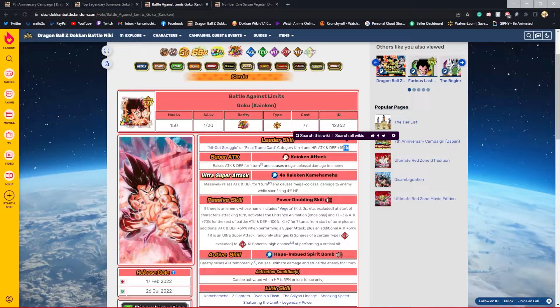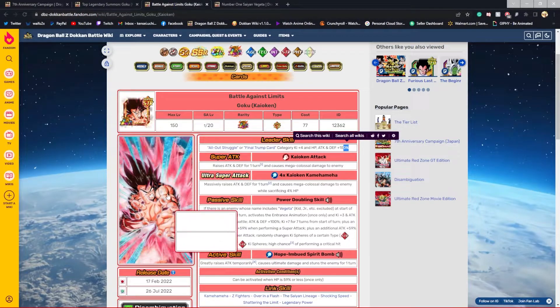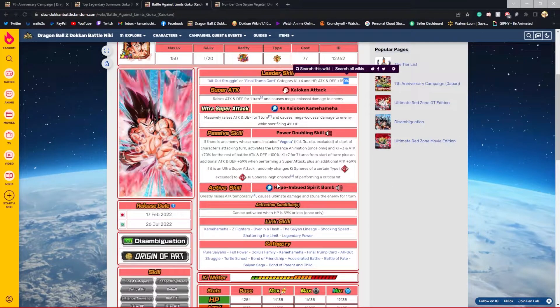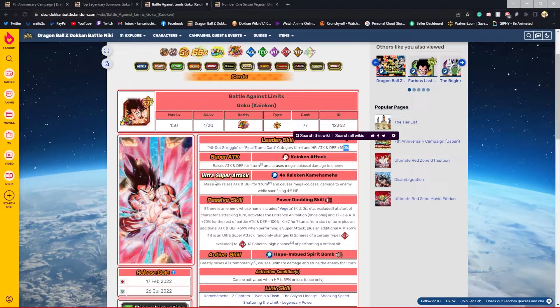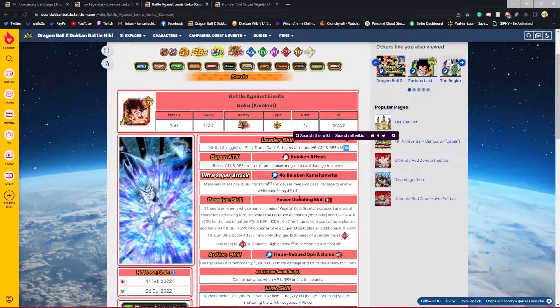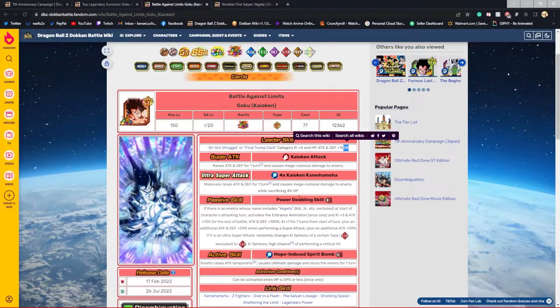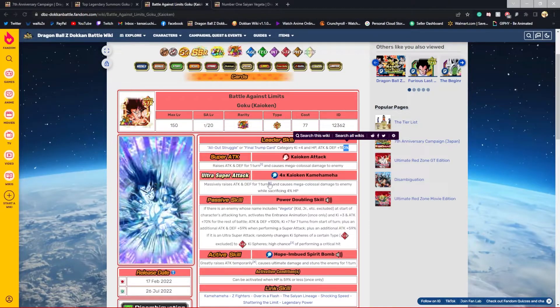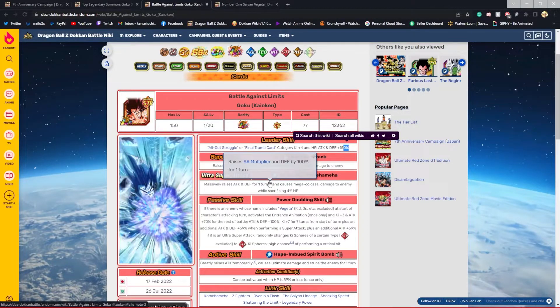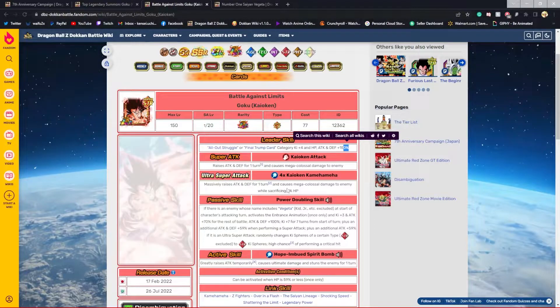His super attack is Kalkin Attack — raising attack for one turn — and the ultra super attack is Kalkin massively raising attack and defense for one turn, so that's 100% defense raise on the ultra super attack, which is pretty good. He's also sacrificing 4% HP.